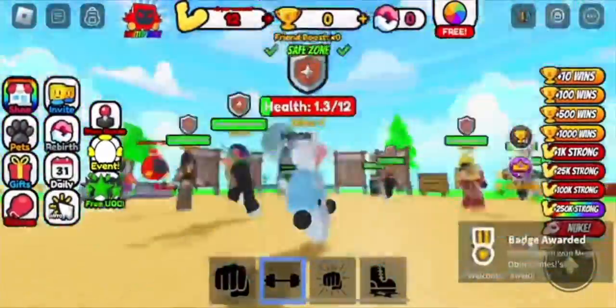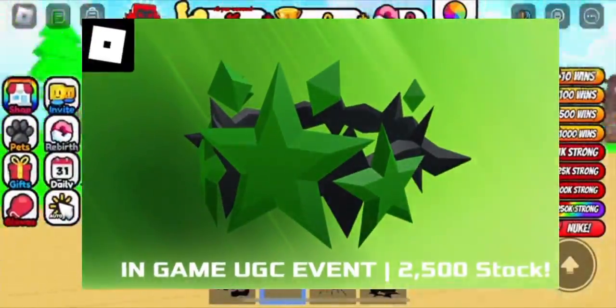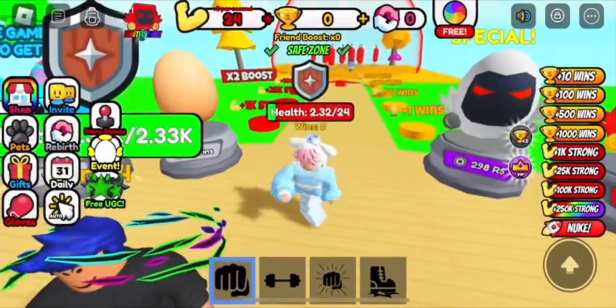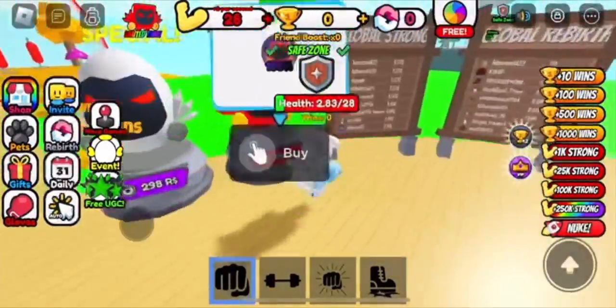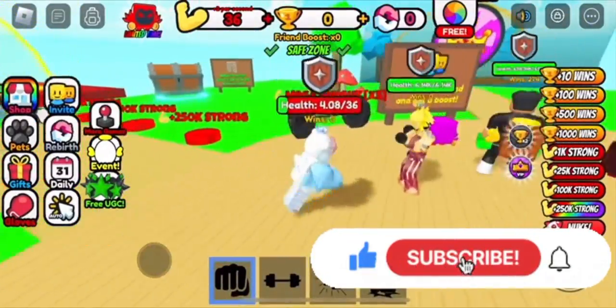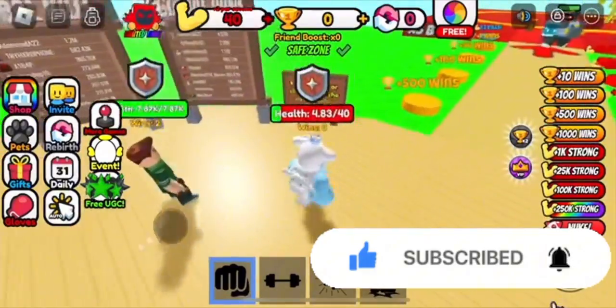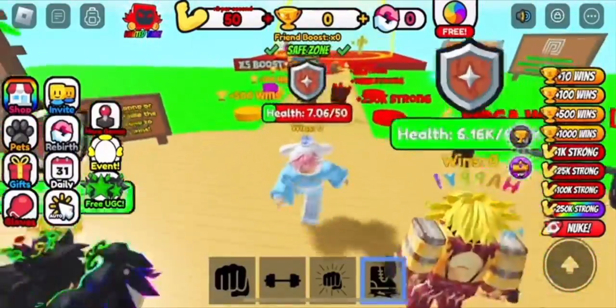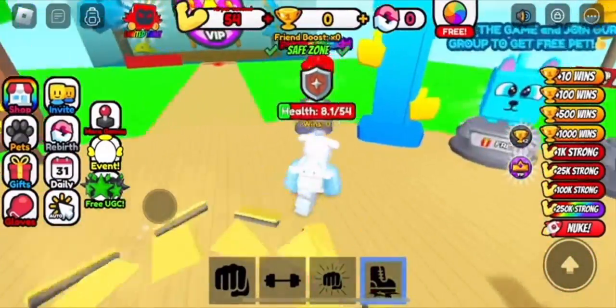Hey everyone, welcome back to the channel. This is how to get the green star crown and the plus one strength every second event game. To get it, there are a few thousand stock, and basically you have to just go through the game, open eggs, use the wheel — you spin your wheel to get free items — get wins, upgrade, make sure to just fight other players, and you'll be able to get the item.